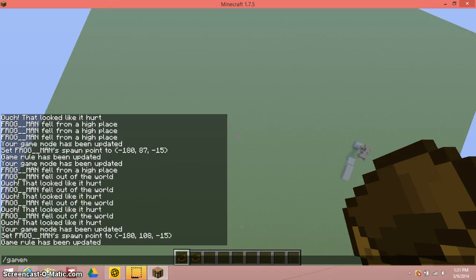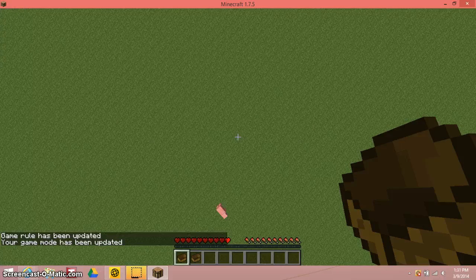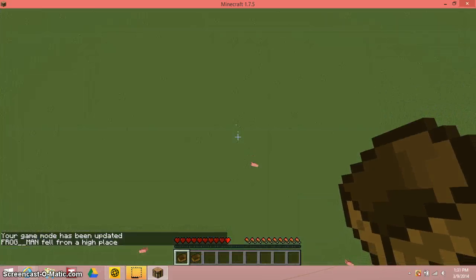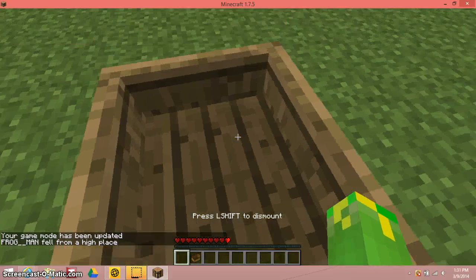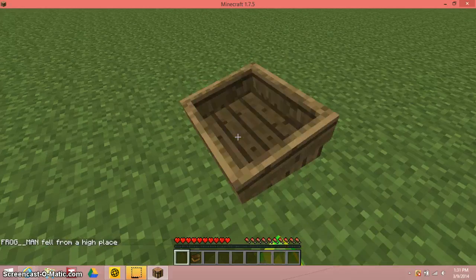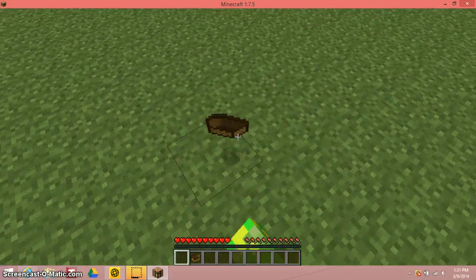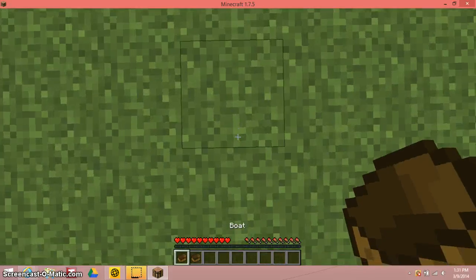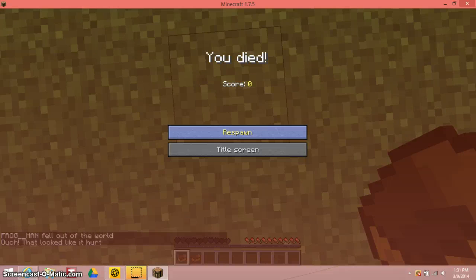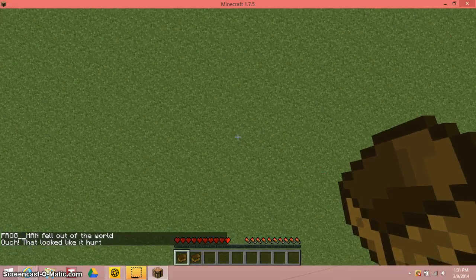Then slash game mode zero and try to spawn a boat. You might get a normal one, or you might be one of the unlucky ones that get a glitchy boat, where you just keep hopping up and down. If you fall off that boat you die, that's why you need the second boat.